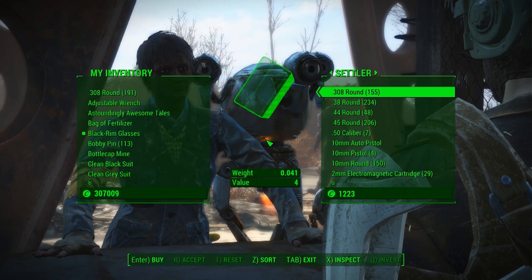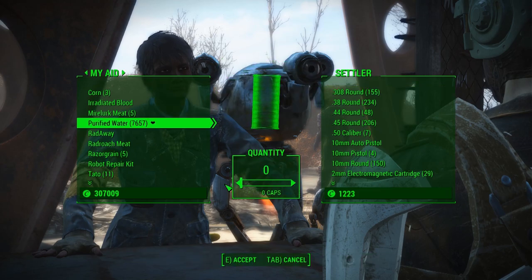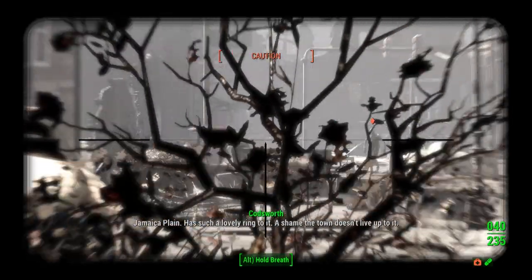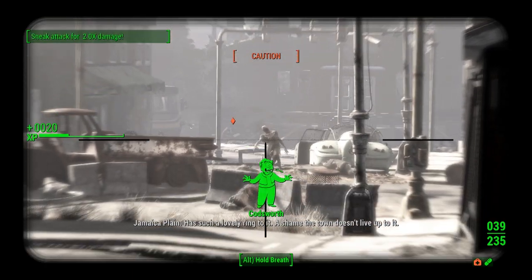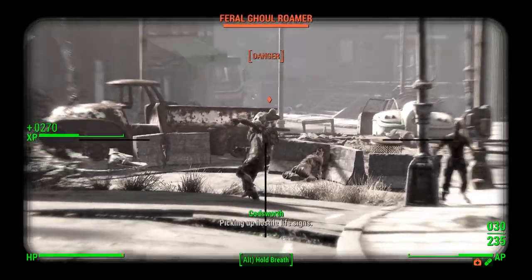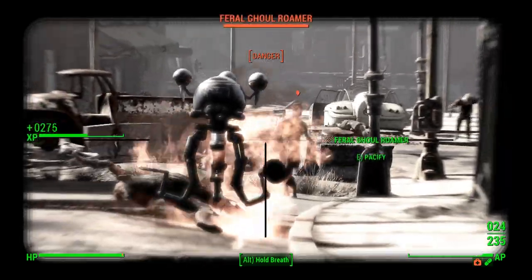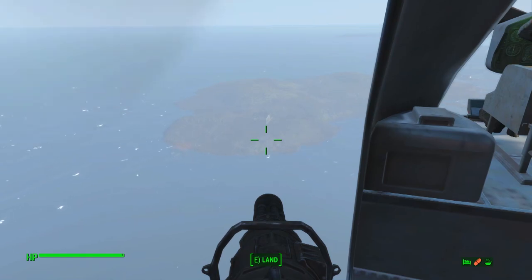However, I advise using fusion generators if you can in your specific build, because it's way more efficient. We started by first thinking of where to build our new and improved water farm — we need a place with a lot of available water for our industrial water purifiers as well as space for our power generators. And as you probably guessed, the best option in the entire map with more than enough space for everything we need is of course Spectacle Island.